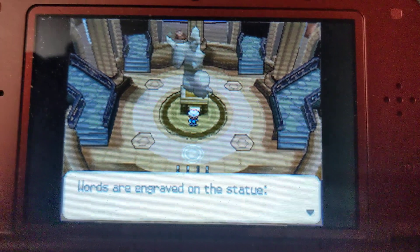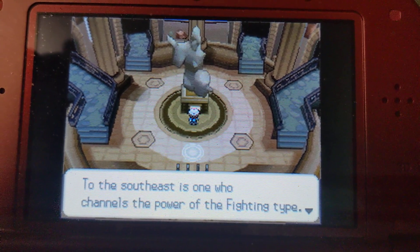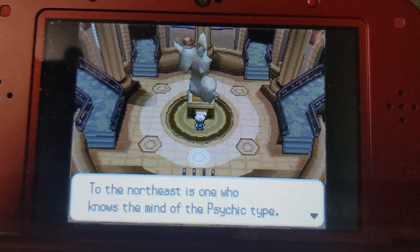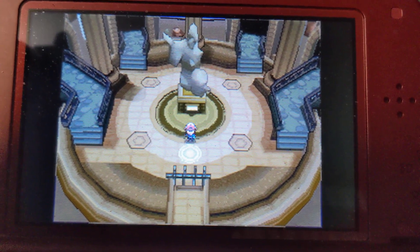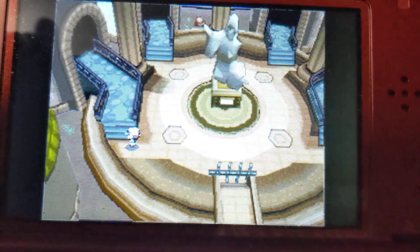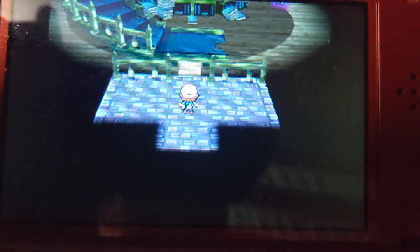Check out the statue in the middle — words are engraved on it: 'Four great warriors form this Pokemon League. To the southwest is the one who does not fear the Ghost Type. To the southeast is the one who channels the power of the Fighting Type. To the northwest is the one who has mastered the Dark Type. To the northeast is the one who knows the mind of the Psychic Type.' This is really cool how Black and White introduced the concept of being able to fight the Elite Four in any order. I'm actually going to start with the southwest room.